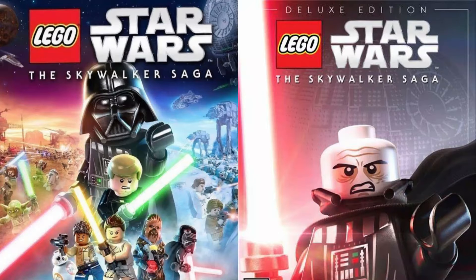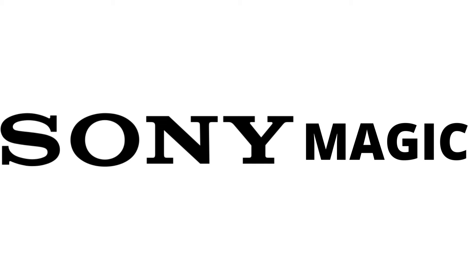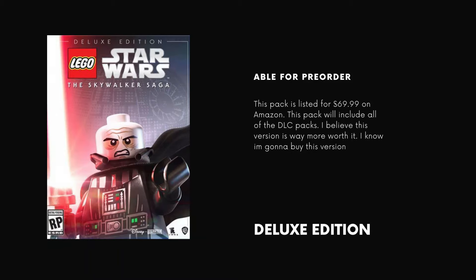You can also buy it on the Nintendo Switch. On the left is the standard version and on the right is the deluxe version. I'm buying the deluxe version — it's just better for us. The DLC packs include the Mandalorian Pack One and Two, the Bad Batch Pack, Trooper Pack, Classic Character Pack, Rogue One Pack, and the Han Solo Character Pack. The deluxe version is available for pre-order at $69.99 on Amazon and includes all the DLC packs.